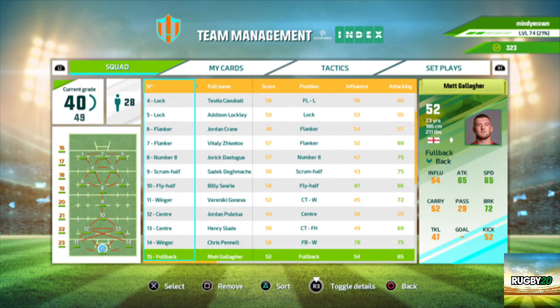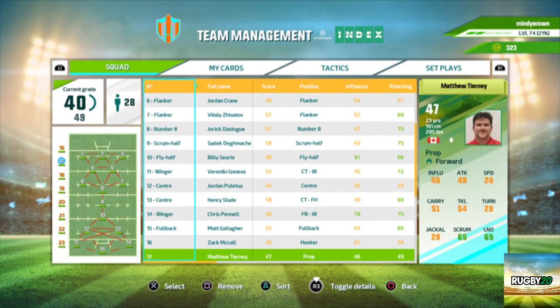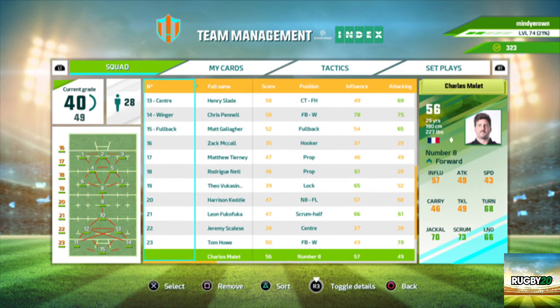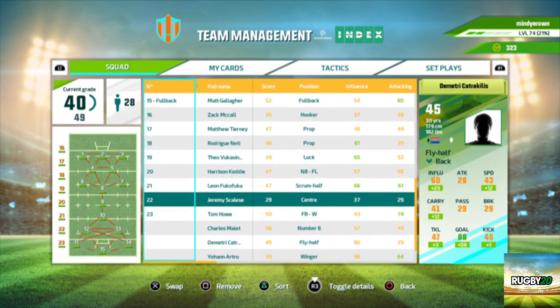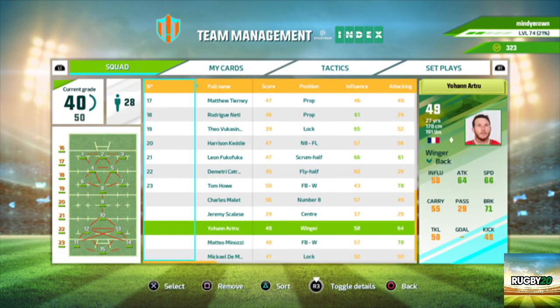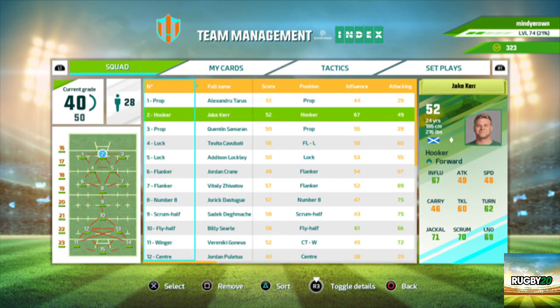Chris Pennell — 82 speed, that's pretty good. Matt Gallagher, the Saracens fullback. A 35-rated hooker, Zach McCall. And a 39-rated substitute lock. So I'm actually going to take him off and put this guy there. Matteo Minotzi is very good but I'm going to keep Tom Howe. Matteo Minotzi should not be there either.